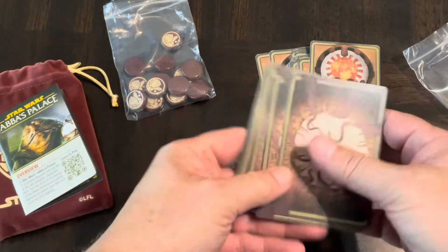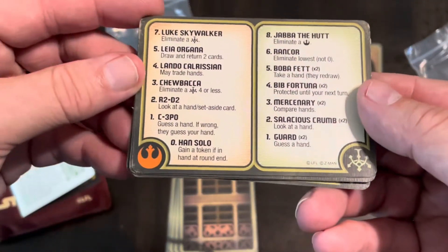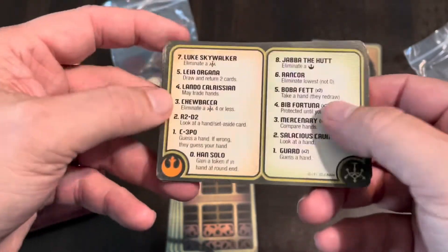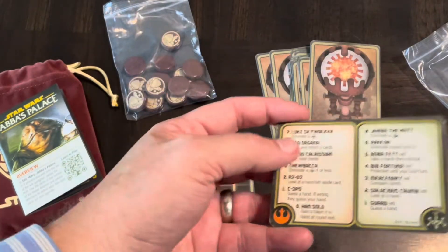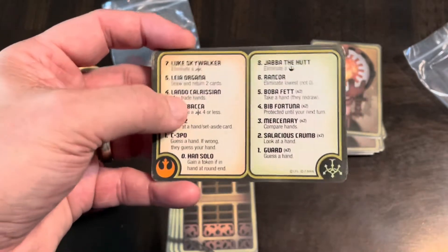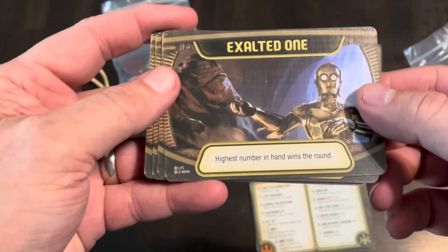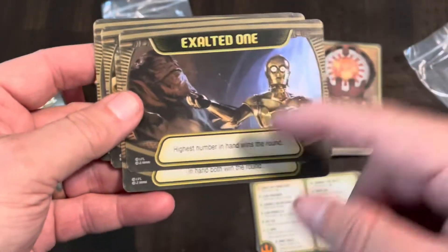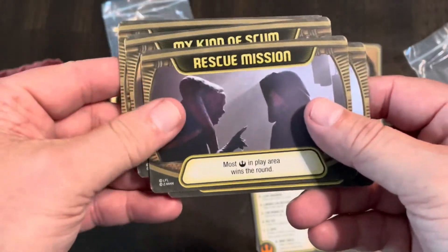There are those agenda cards — maybe you draw one at the beginning of the round and they set different rules or goals. There are three different card backs: some are player aids listing all the different cards. There are two different factions here, similar to what Cthulhu and Batman Love Letter did, where two sides play into it. The agenda cards seem to set the victory condition for the round — like 'highest number in hand wins the round' — so they're different goals for each round.